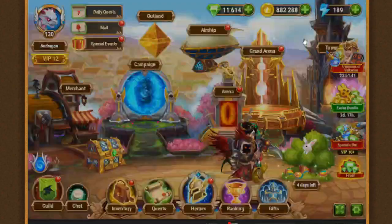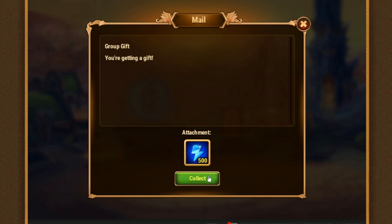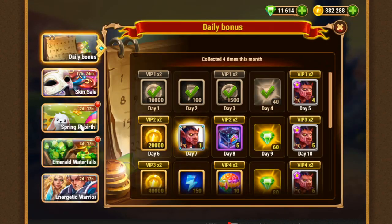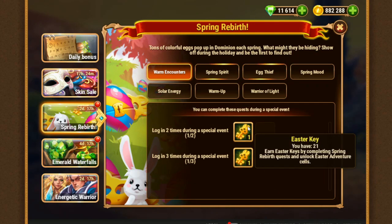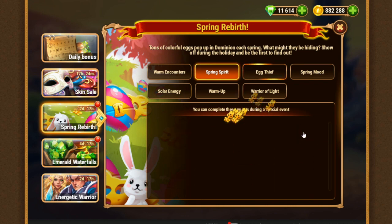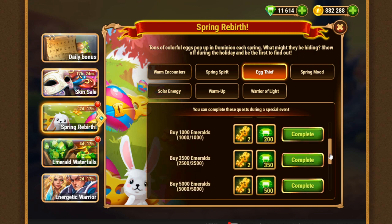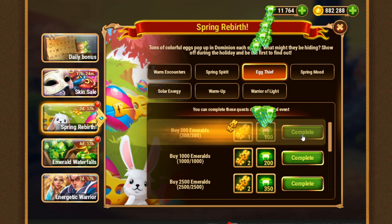If you're a guild master like me, then you may consider this option. I'll collect the rewards for the new event and let's move on to the special event. Spring Rebirth: login gets you one key. Then there's reach VIP level — I got all the levels. Egg Thief means buy emeralds. I did not buy emeralds themselves, but I got the special offer giving all my guild mates the key.